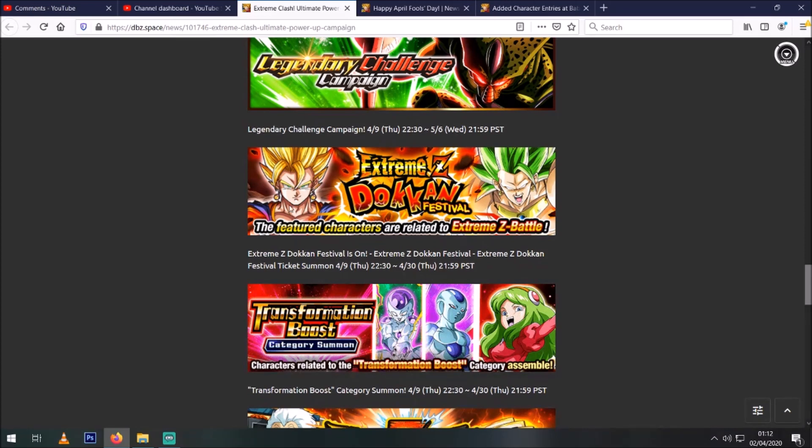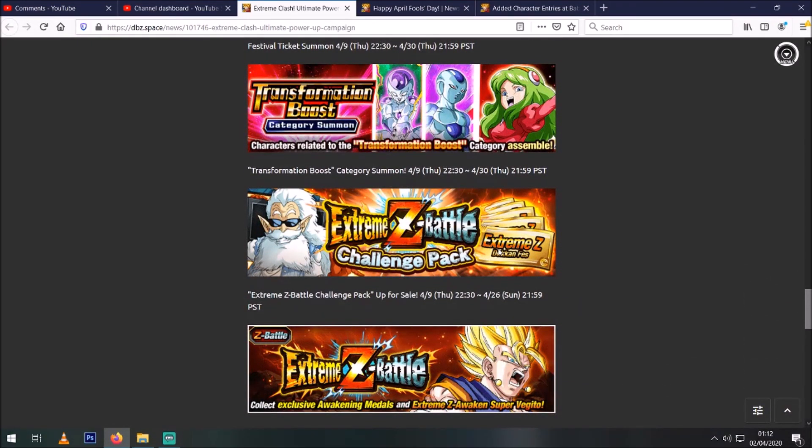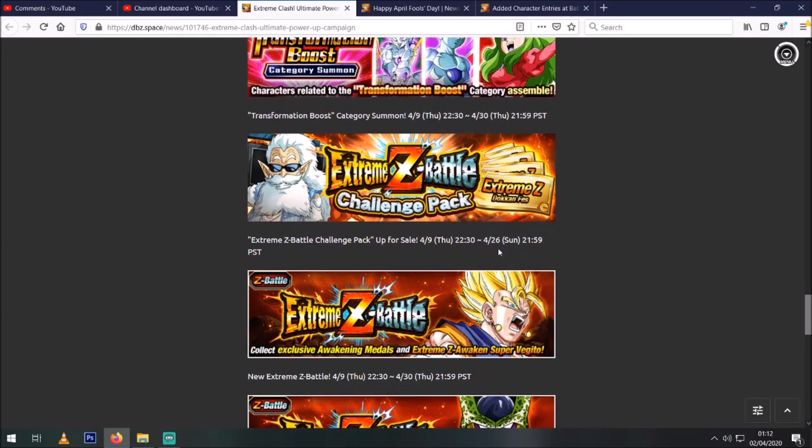The Transformation Boost banner shows that Transformation Boost is the category he'd be weak to, because they always drop one of these support banners for an EZA. Then there'll be ticket packs so you can get a chance at AGL Super Vegeto if you don't have him. Honestly if you do spend money on the game and you don't have AGL Super Vegeto, these ticket packs are pretty good — I've used them in the past to get final copies of main EZA units, especially ones that haven't been on banners for a while.